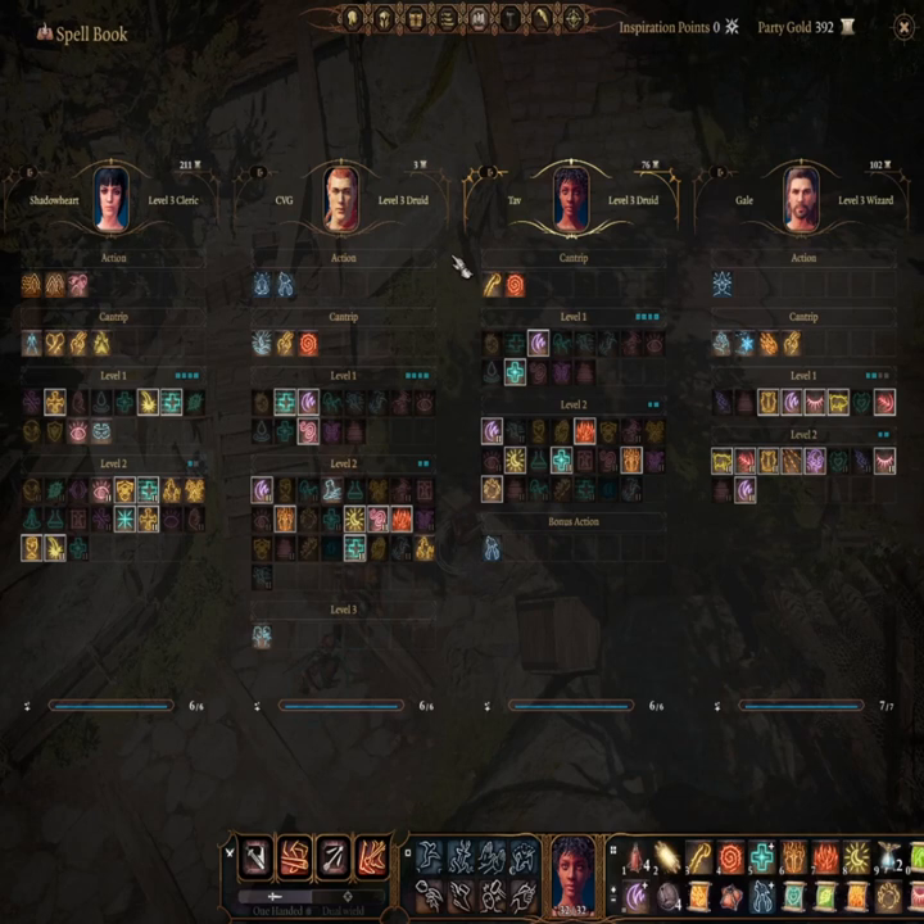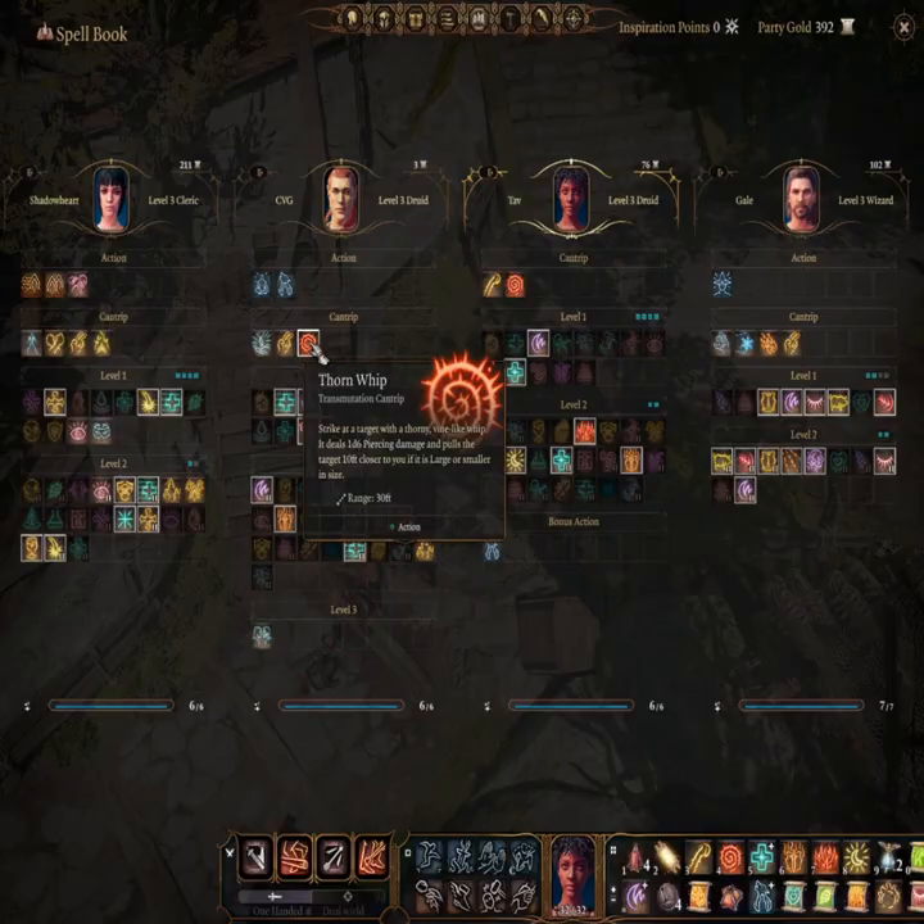Welcome to a new series of videos showcasing spell combos. The first video is courtesy of a viewer named Pandarius Kairos, who commented on my video about Druid Cantrips. You'll need, at minimum, one Druid who has taken the Thorn Whip Cantrip. The subclass of Druid is not important for the spell combo.